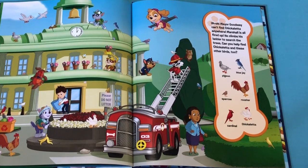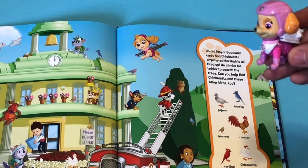Uh oh! Mayor Goodway can't find Chickaletta anywhere! Marshall is all fired up! He climbs his ladder to search the trees! Can you help find Chickaletta and these other birds too? Alright Skye! You have to help us out! Let's do it!